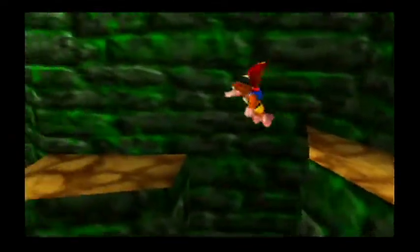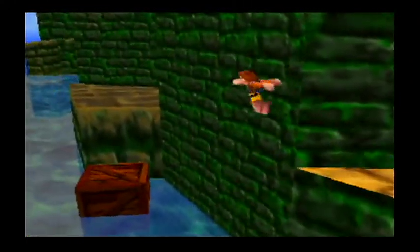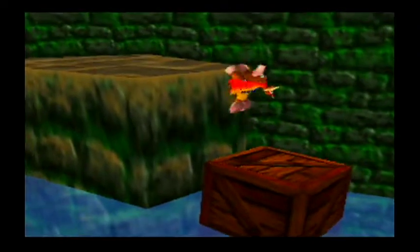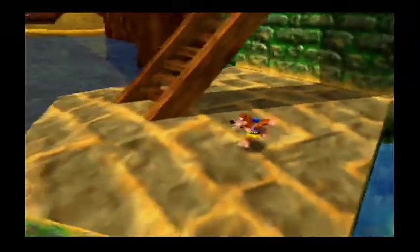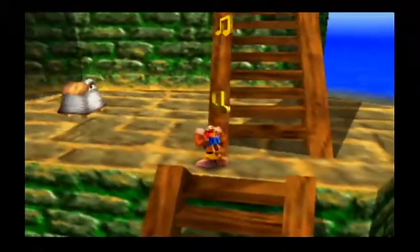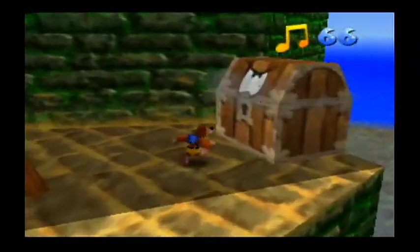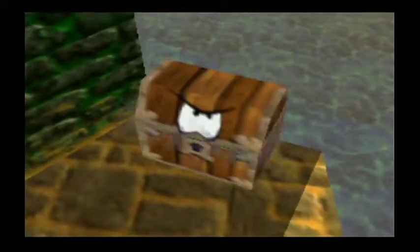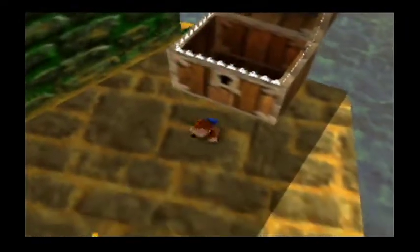So we want to head back, because there's some notes we want to grab. We're going to go up that other area now. So now we want to go up these stairs. Jumping is probably best. You've got the honeycomb hive again in case you need some health. And here we've got this chest. See, that's what happens if you land on the teeth — you will get hurt. We've got some Mumbo tokens — I think two or three.